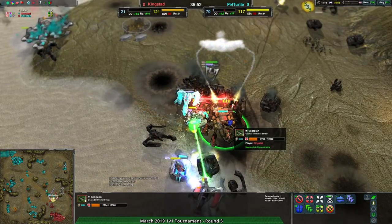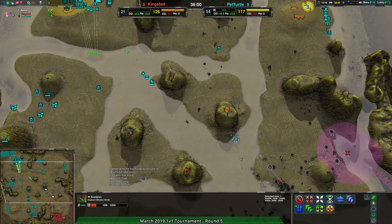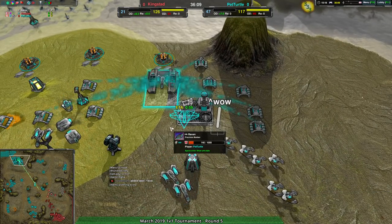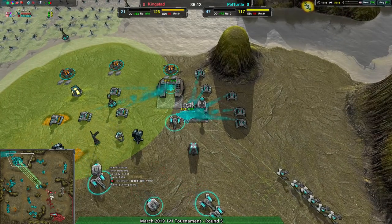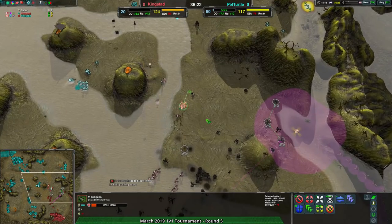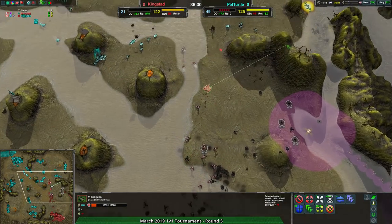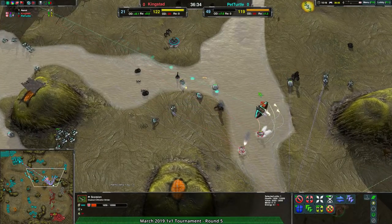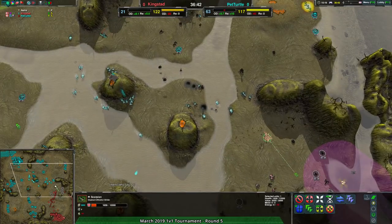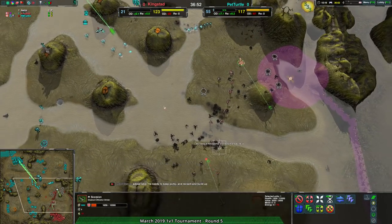The Scorpion is near death but it's cloaked — kind of hard to deal with. Kingstead might have broken out of the container and could rebuild with loads of reclaim. Pet Turtle still has not been able to close out this game but they're finally switching factories. Ravens are being built — this might fix things. The Scorpion survived — very much alive, not dead. But I don't think Pet Turtle realizes this is not the way to finish it. This force of hovercrafts is not going to close out the game, even with overwhelming numbers.